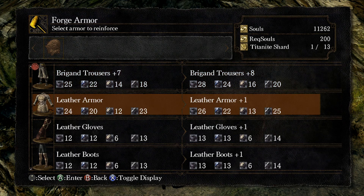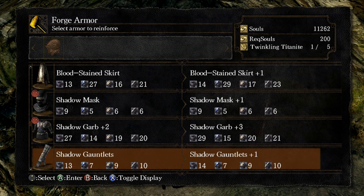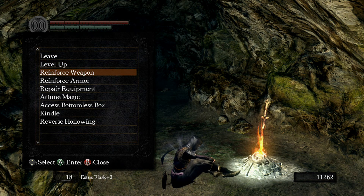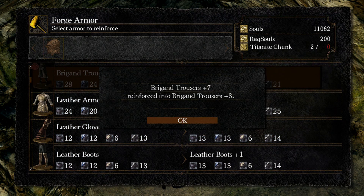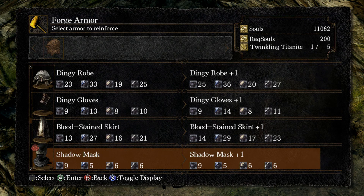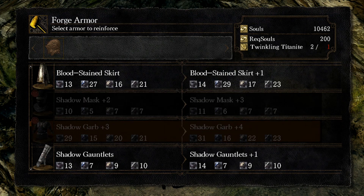25 physical, 22 magic defense. The ones we have equipped right now are much better, so we're going to upgrade the brigand trousers. Much better defense while still keeping us below our weight limit, and that'll let us upgrade our totally awesome ninja mask a couple times, and our torso armor once as well. We're one titanite short of upgrading each of these again.